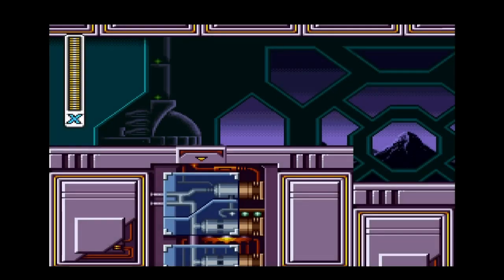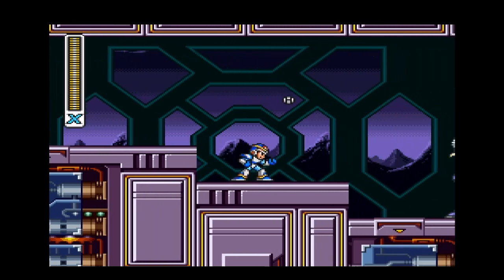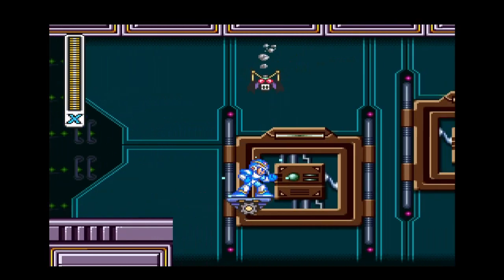Hello, RayPhoenix here and welcome to Let's Play Mega Man X Part 6. We're going to continue on with the Sigma Stages — this is Sigma Stage 2. This level features the usual assortment of all the same enemies we've seen since the very beginning of this game.